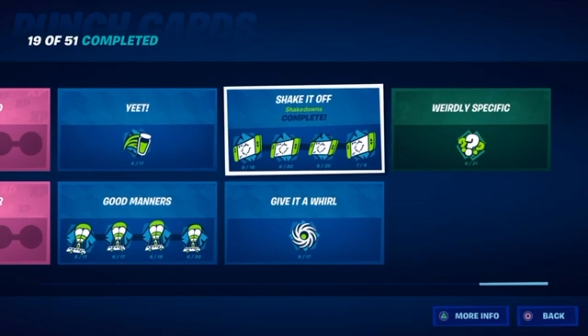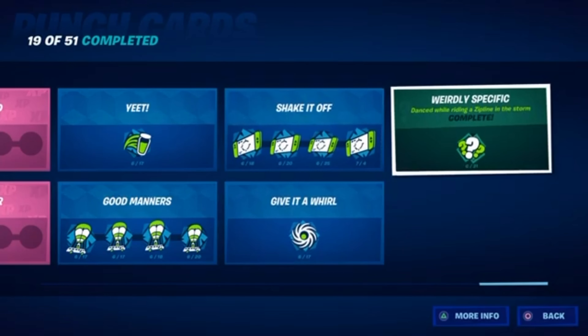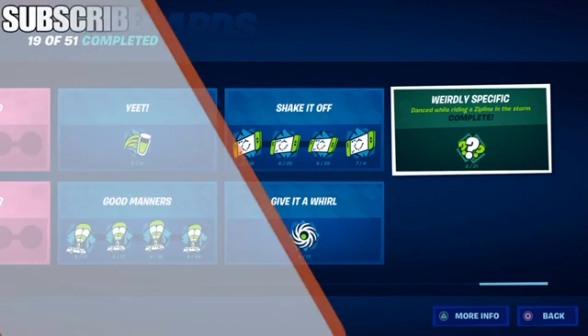This one is to just shake down enemies — it doesn't have to be enemies, it could also be henchmen. I did this while killing marauders and henchmen for my challenges, and in squads I obviously shake down players to see their teammates. This one is easy — just use a whirlpool. If you do your quick challenges, you will get this done eventually. And this one is really weird — it's to ride a zipline in the storm while dancing. I did this in Team Rumble. I landed at Retail, waited for the storm to come in, and you have to dance first before getting on the zipline because you can't dance while on it. But if you dance before, then when you get on the zipline, you'll be dancing.